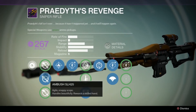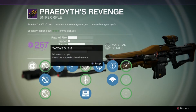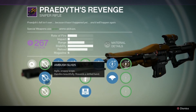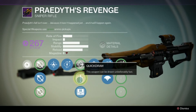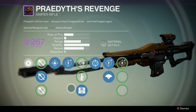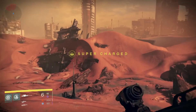Looking at what I have equipped: the Ambush SLH 25 increases stability quite a bit and gives better range — I think that's really necessary for a sniper rifle. On this tier I have Field Scout, because it normally has a magazine of four and this brings it up to six, which is always nice.